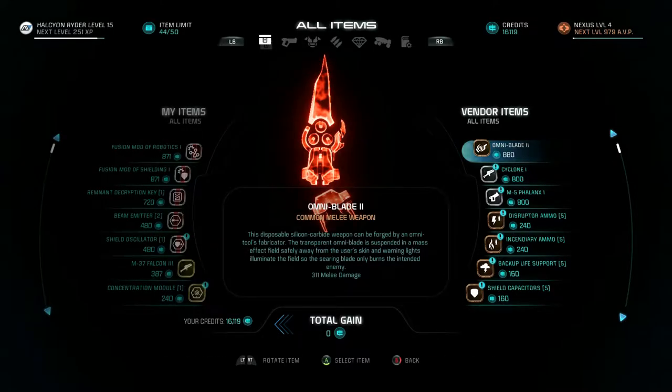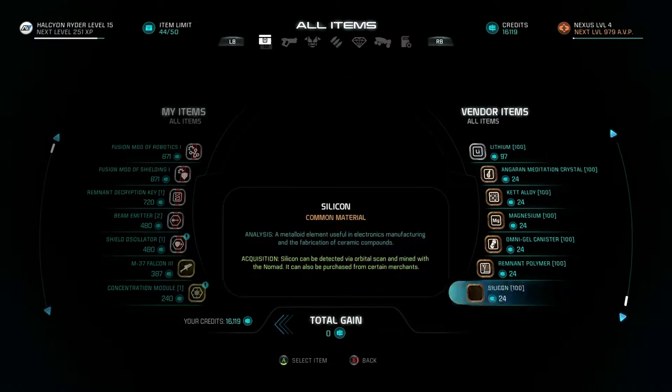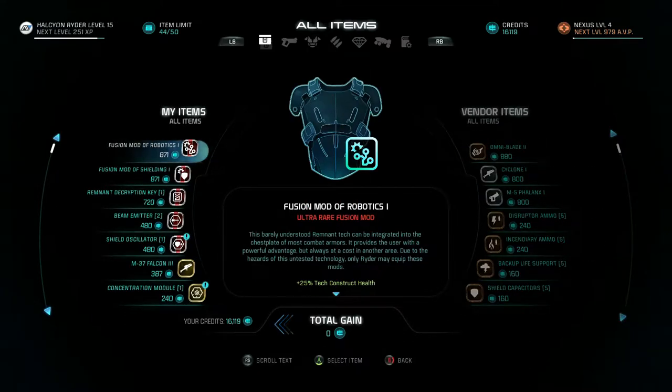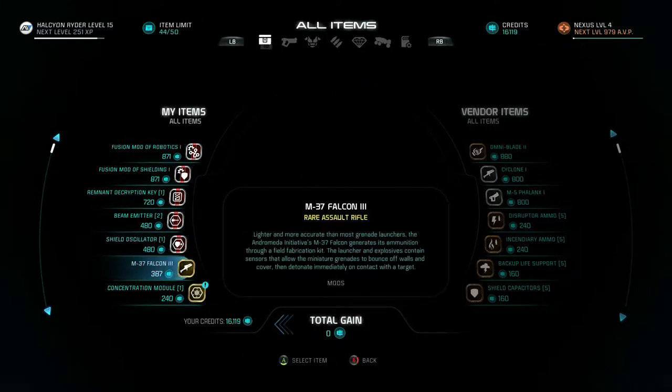Confirm trade. Okay. I don't know if there's anything we need from this store. I don't think so. Fusion Mod of Robotics 1 — can be integrated into the chestplate of most combat armors and provides the user with a powerful advantage, but always at a cost in another area due to hazards of this untested technology. Only Ryder may equip these mods. Less shields — that's no good for me. But that's cool.